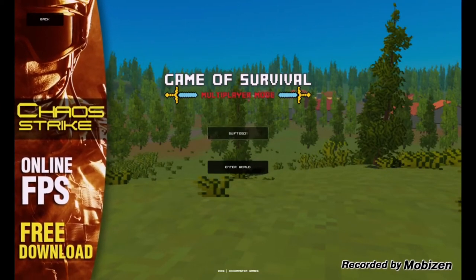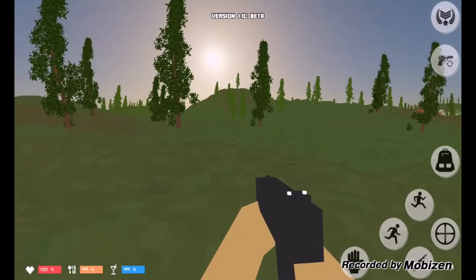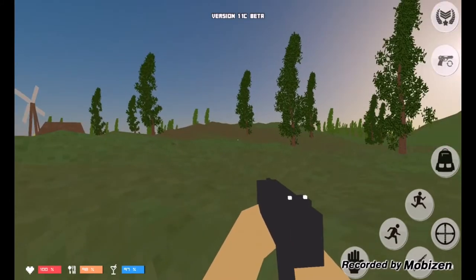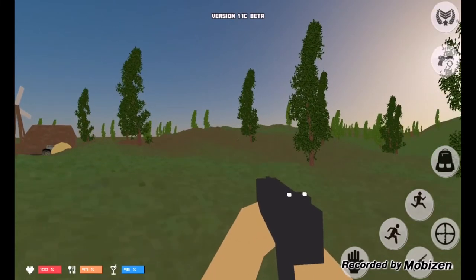I see my name is already updated because I've played this so many times. Okay, you start off with a gun. You can check your backpack - you can use some wood, bullets, bandage, and pistol. You can craft too - hammer, campfire, axe, and all that good stuff. But you got to have the material. This is how you aim down sights. You can do it if you had the sniper rifle, you can aim down sights. You pick up with the hand. This is the run. That's the jump. And up here is the reload.